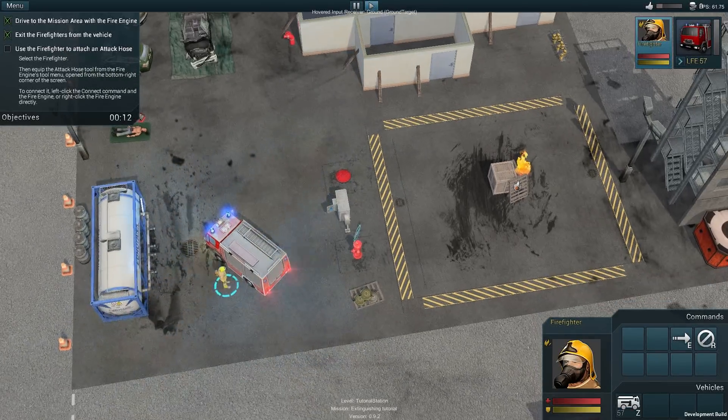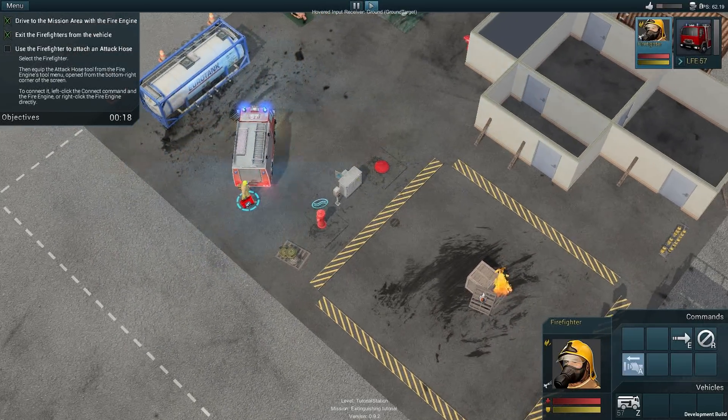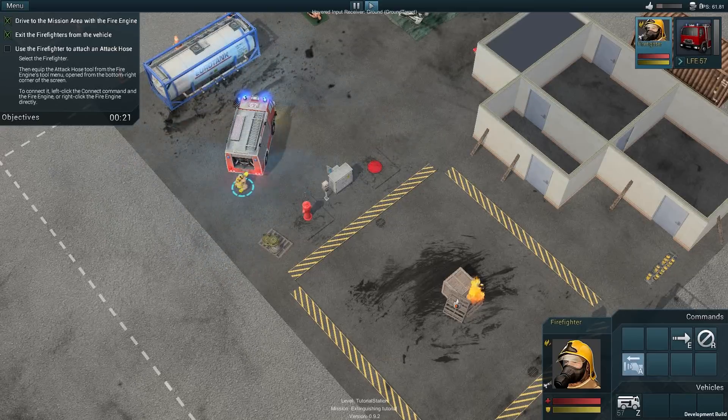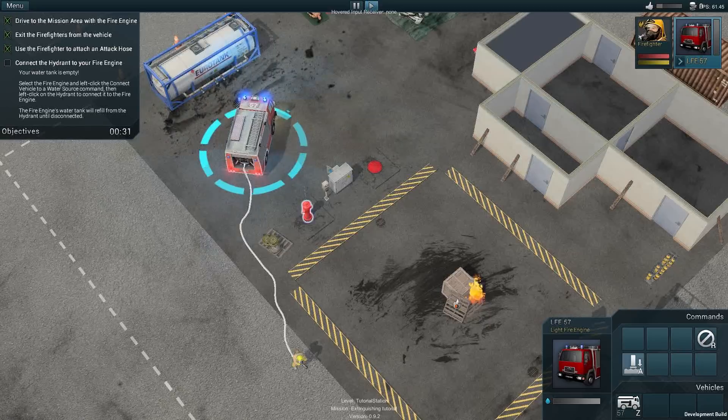In order to extinguish the fire we should let the firefighter exit the vehicle and pick up the attack hose. Then we should connect it to the vehicle. In the meantime we should also let the driver connect the vehicle with the fire hydrant which is close to the vicinity. This should secure a proper water supply, which is very important in order to be effective at firefighting.